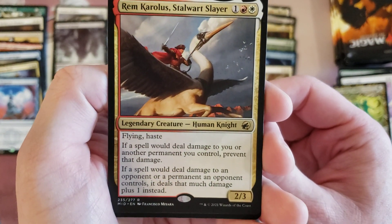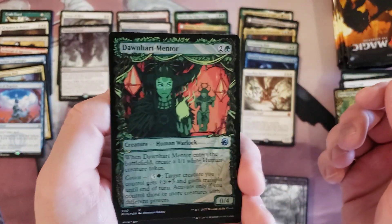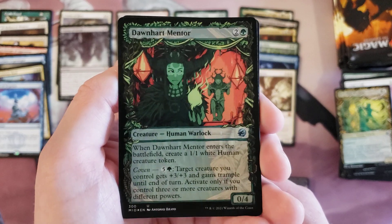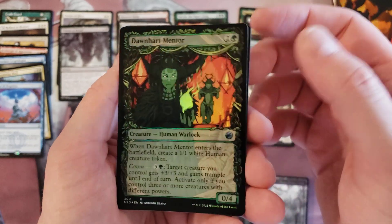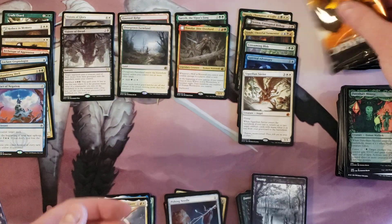Stalwart Slayer — that is a card I kind of wanted to pull. And Dawnhart Mentor — I had not seen that one. It does not flip because it doesn't have the indicator at the top. Looks really good, and the foil — people have talked about this — it's very subtle, not like in-your-face foiling. Probably because these are the Japanese packs.